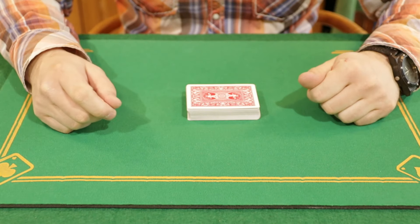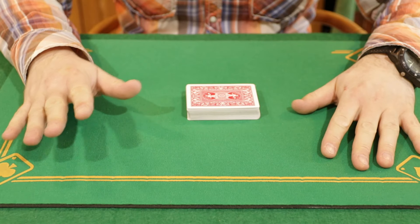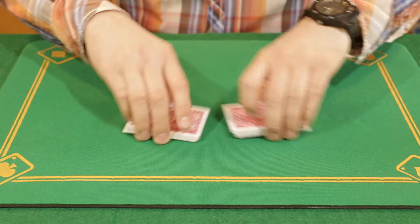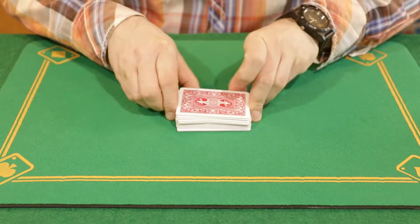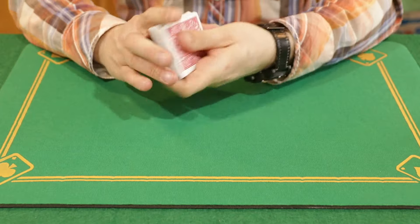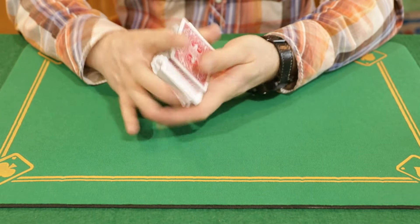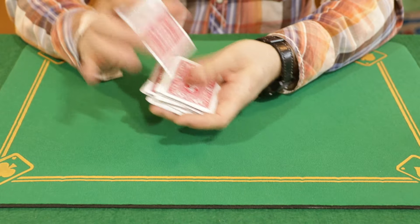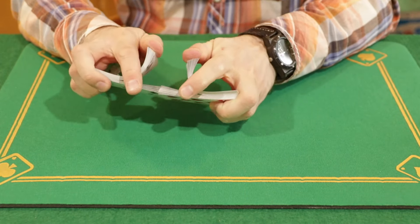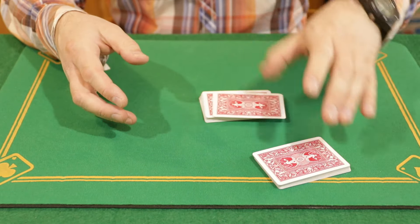We're moving on, guys. Next up we have trick number two and it's also easy and you can learn it quickly. Just practice it and that's it. Let's get started. We're gonna take a deck of cards and shuffle it in the most honest way possible, just like I taught you in my beginner's school. Make sure we cut the deck to make it fair.